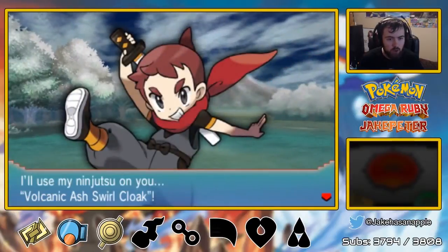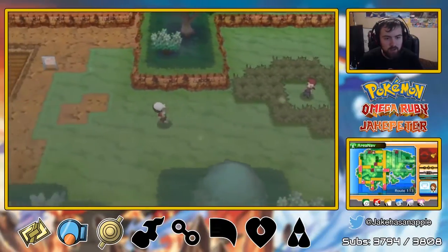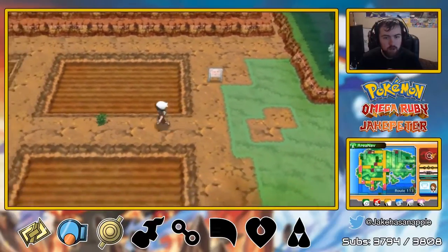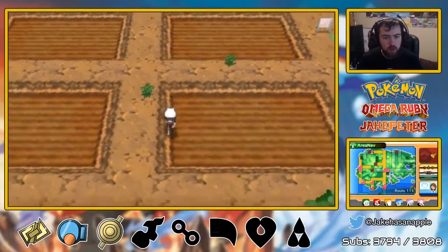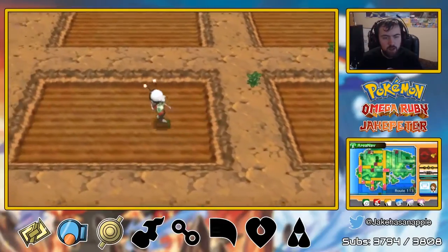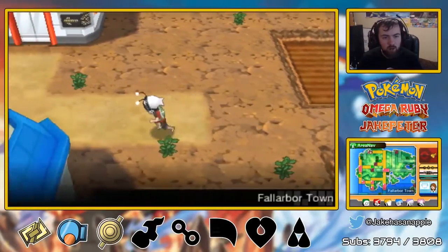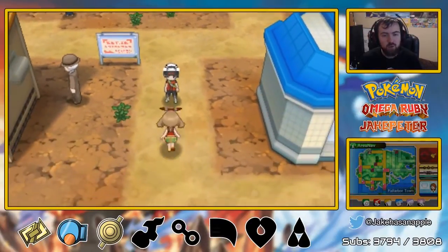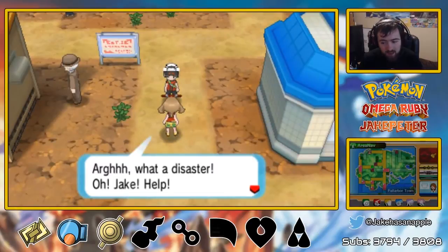And this ninja boy — Ninjitsu Volcanic Ash. Blah blah blah blah blah. Ninja-esque? More like Weird Mask. So there's Fallarbor Town — I don't think there's anything over here, but there might be. You never know. We got this weird thing on our head and we're just walking around casually — May's going to say absolutely nothing about it. Watch her.